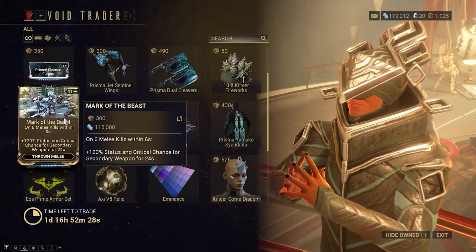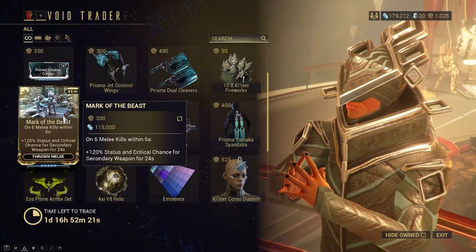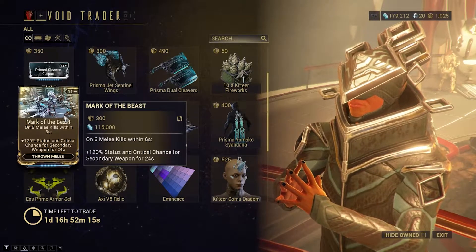We have another mod - this isn't a Prime mod, but it is a rare mod: Mark of the Beast. It gives plus 120% status and critical chance for a second to nearby weapons for 24 seconds, triggered by 6 melee kills within 6 seconds.